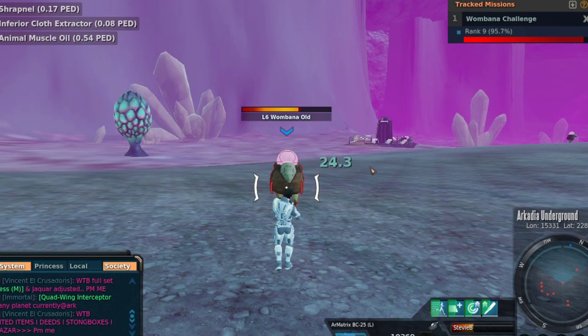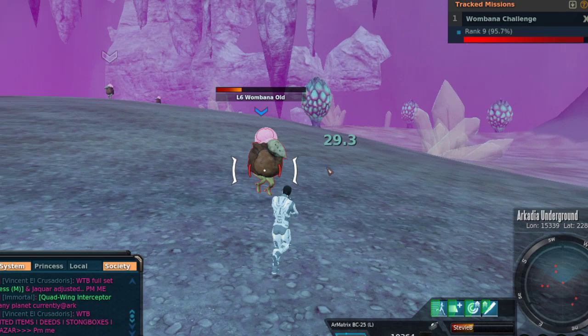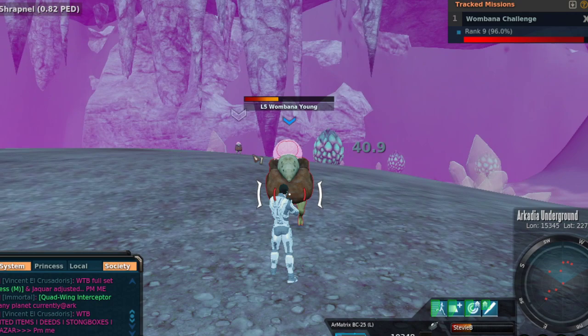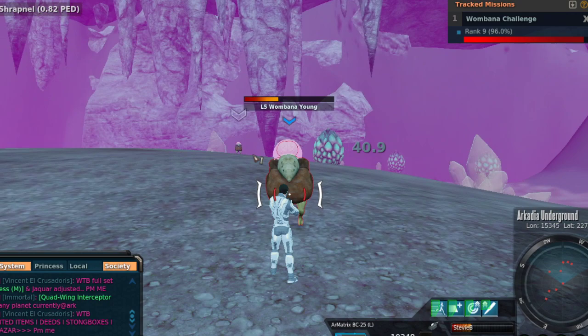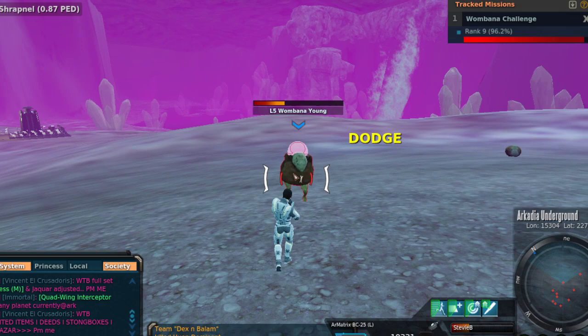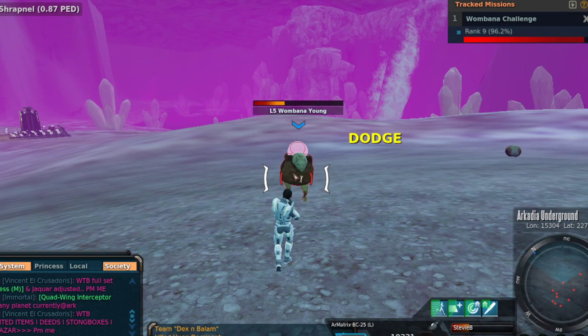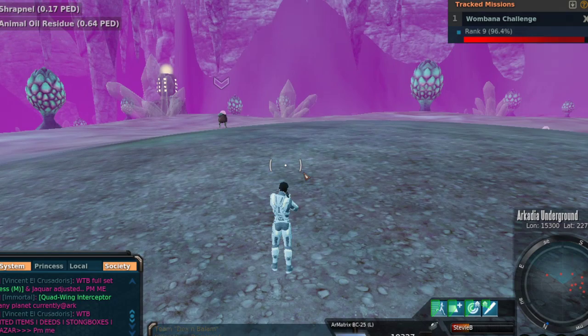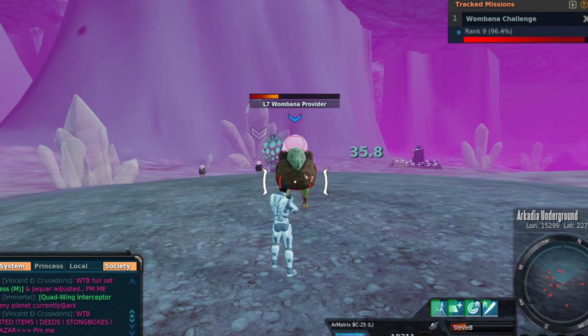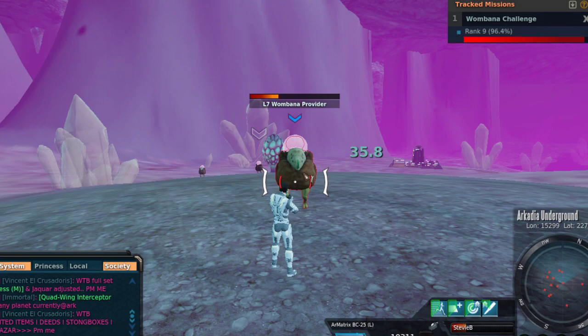Alright guys, I'm going to leave it right there for today. Luckily we did manage to loot one of the adjusted nanites — I didn't figure we'd get two in the same video, but obviously my information is good. You saw it happen live — they do drop from One Bananas. So if you're wanting to adjust your Viceroy armor, or just looking for something different to hunt with decent Codex rewards and potential high-markup loot, One Bananas might be the way to go. From Earnped.com, I've been Stevie B — thank you for joining me today in the Arcadia Underground, and we will see you with more content very soon. Everybody take care and have a great one, Stevie's — thanks for all the support!